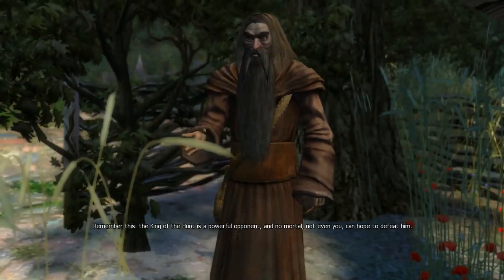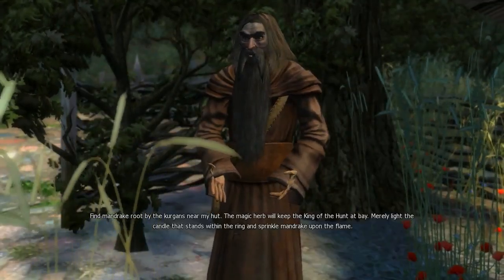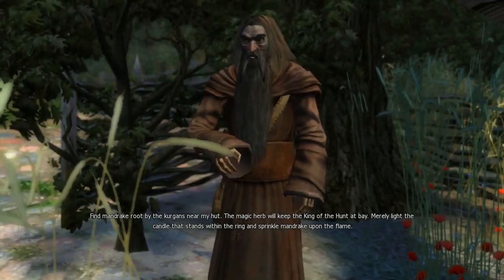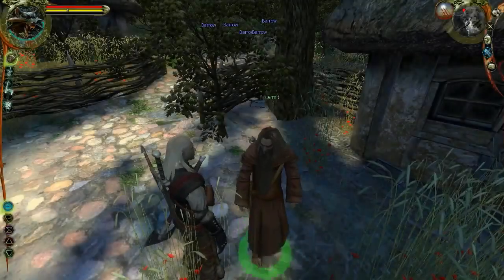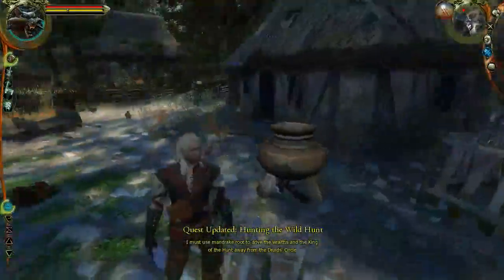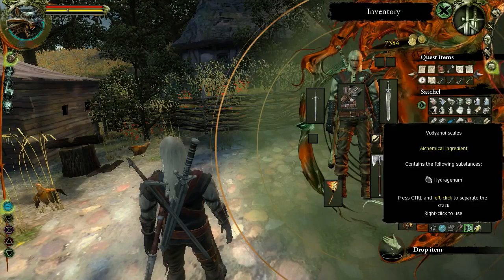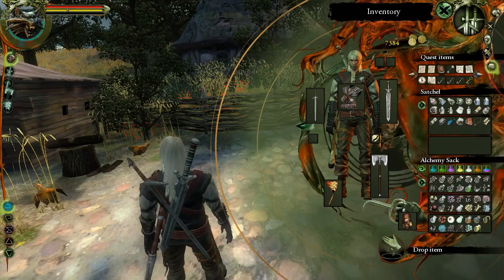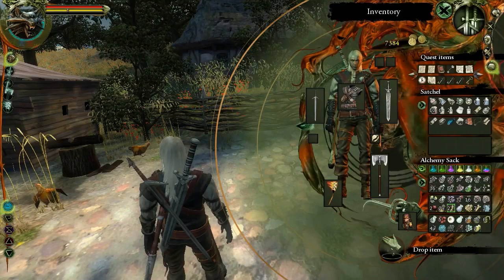Remember this — the king of the hunt is a powerful opponent, and no mortal, not even you, can hope to defeat him. So how do I fight him? Find Mandrake root by the Kurgans near my hut. The magic herb will keep the king of the hunt at bay. Merely light the candle that stands within the ring and sprinkle Mandrake upon the flame. Yeah, that sounds helpful. Hunting the Wild Hunt — Mandrake root. I must use Mandrake root. Do I have it on me then? No. I don't know if I have a Mandrake root. Oh yeah, I do — I have plenty. Two of them. Now I need to go back to the ring.